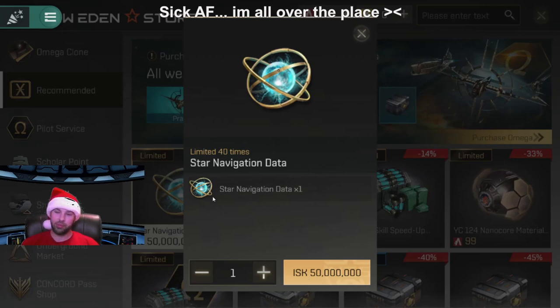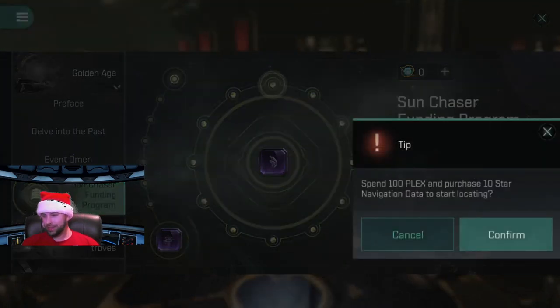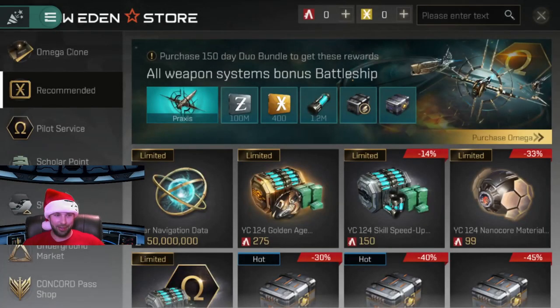Do not buy this one — this one is not worth it. If you go back, I'm not sure if the price increases every time you purchase it or not, but the first purchase costs 100 PLEX, and I'm hoping it's 100 PLEX per 10 star navigation datas. 100 PLEX right now is about 160 mil. So if you spend 150 mil, you only get three of these star navigation datas. You need 10 of them — 10 of them is 500 mil. So avoid buying this; that is an awful deal.